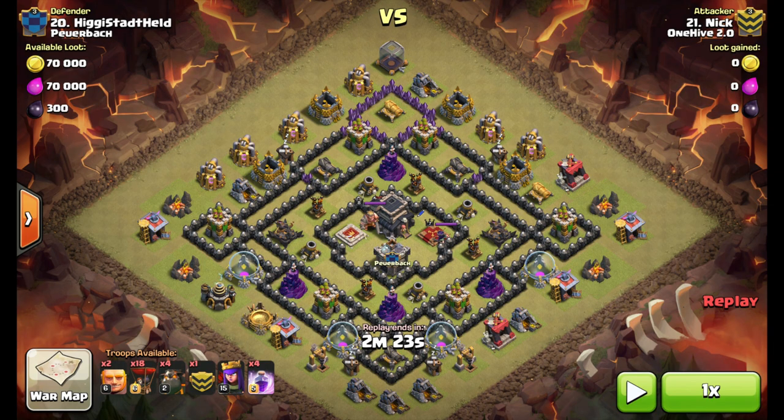What's up guys, Toasterbath for One Hive Labs bringing you another penta-loon attack — five hounds in this case, 18 balloons. What Nick is going to do is swap out two balloons for two giants to get the clan castle lure.